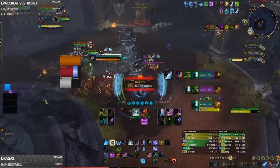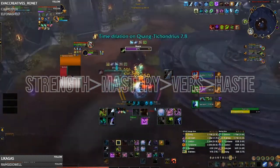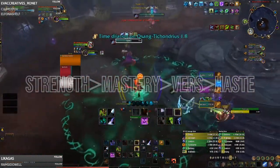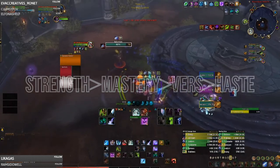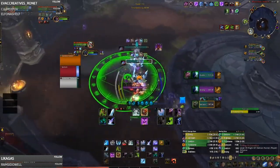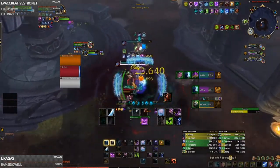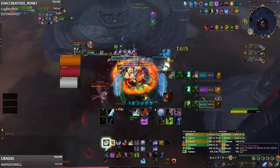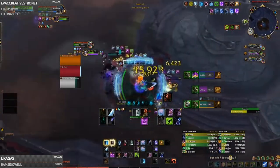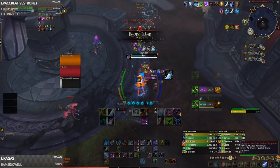When it comes to Frost DK's stat priority, you're always going to be looking for Strength first, then Mastery, then Versatility. Haste is okay to have, but it's not going to be more damage than Mastery this season by a decent amount - Mastery is going to be a lot more damage. The only thing Haste is going to help you with is fluidity, making your rotation a little more smooth without waiting too long. You're going to want almost zero crit, because with this build we're already getting Killing Machine procs, which guarantee your Obliterate is going to critically strike anyway - so crit is pretty much a useless stat. Stack as much Mastery and Versatility as possible.